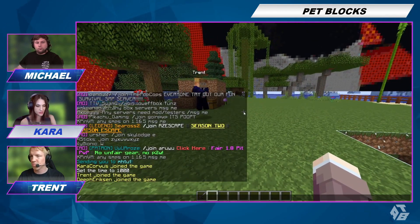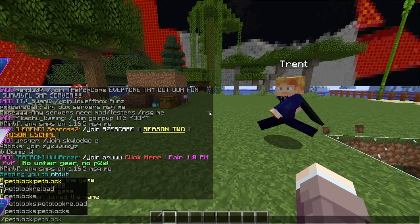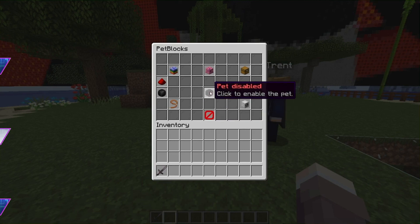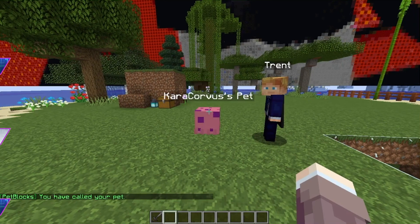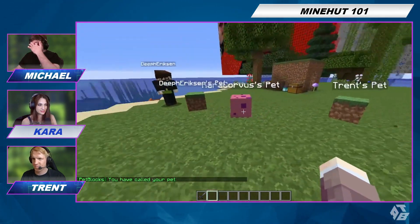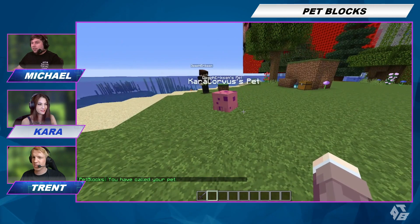So to start off, everyone do slash pet block. It'll bring up a GUI and it says 'pet disabled' in the middle. You want to click that to enable the pet. A little grass block!